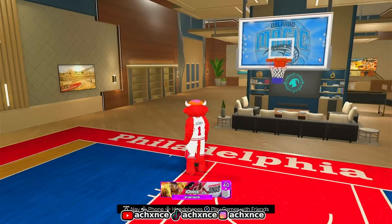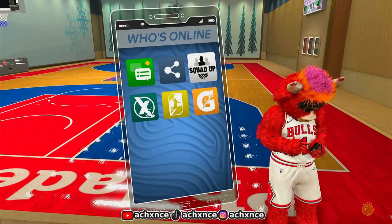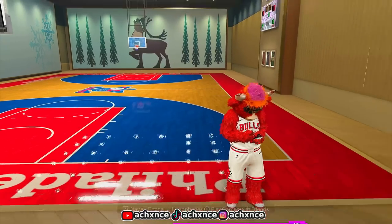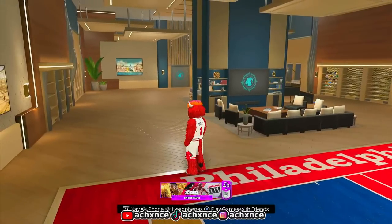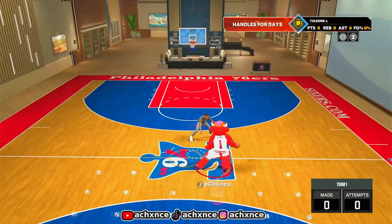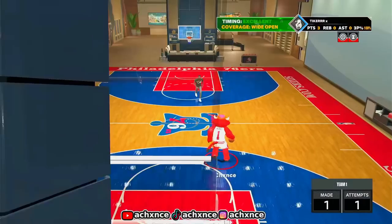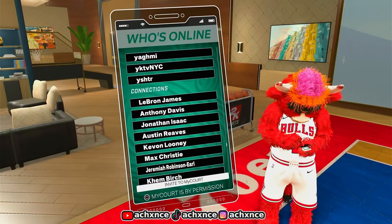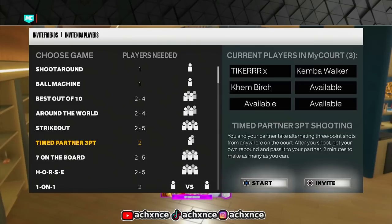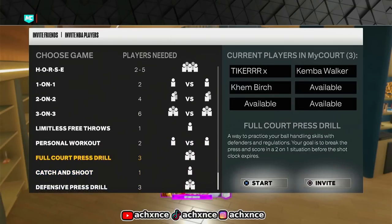Next tip — I just found this out two days ago, and I was surprised it was even in the game. Y'all know how y'all usually play a personal workout — you just open your phone and invite anybody to your MyCourt. But there's actually a better game mode you can use to get your dribble moves right. It's free practice, and it actually feels like you're in a real game. All you have to do is back out of the personal workout and invite one more person to MyCourt so you have two people plus two AIs. Click X and scroll down until you see the Full Court Press Drill.